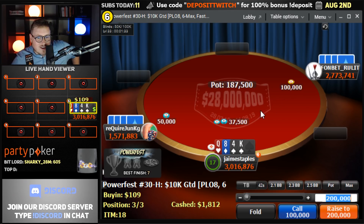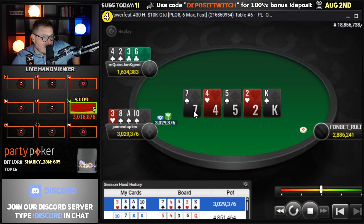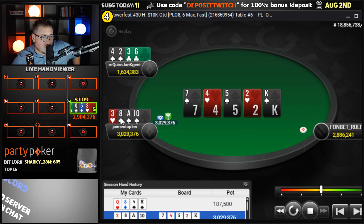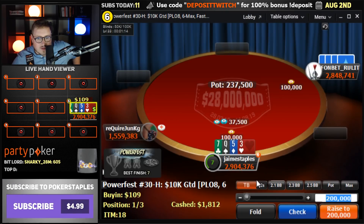We get raised to 250. Limp-call, although we could go for the limp-jam. Now this one is going to be a limp-jam because we have the second nut low and the nut flush draw. Good luck us — we have a better low. We have the nut low and the nut high! 3 million, we're back in the lead! When we got it in, they had deuce-3 for the low draw — ace-3 is better. They had deuce-4 for the spade draw. We had the nut one. But they had a straight, 6-3 for a straight, so they were winning for the high when we got it in. But we had a redraw and we were winning for the low.